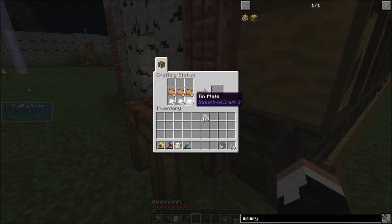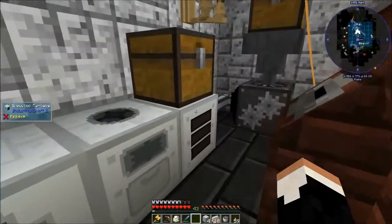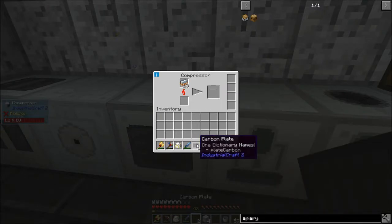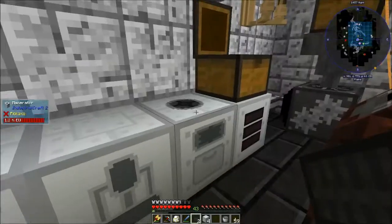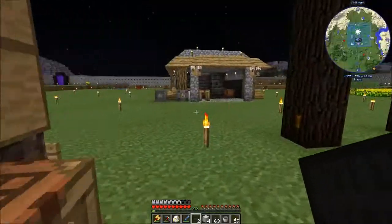So we're going to start off by making some more mixed metal and then making some machine casings. We'll pop the mixed metal into my compressor, which I had doing a few plates. I've got a macerator making more coal dust because it seems like I always need coal dust for something.